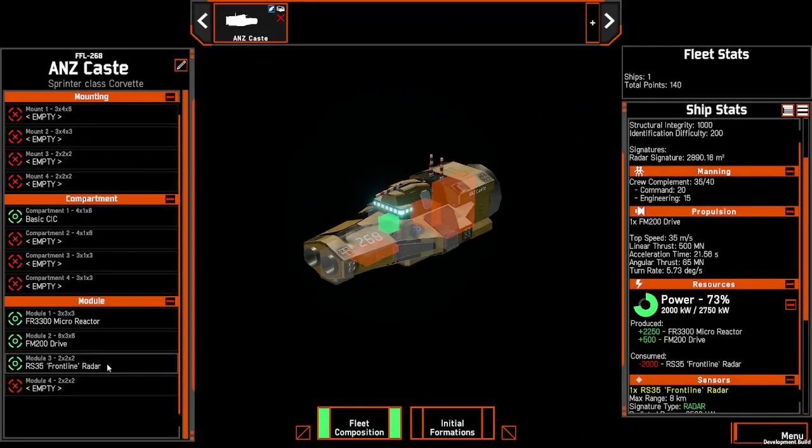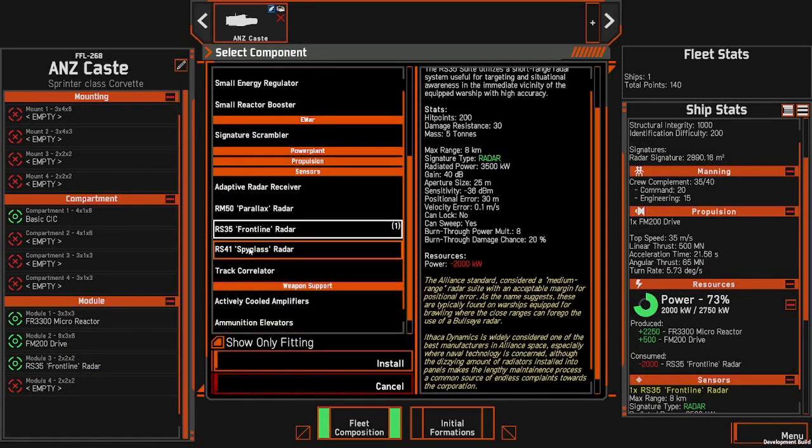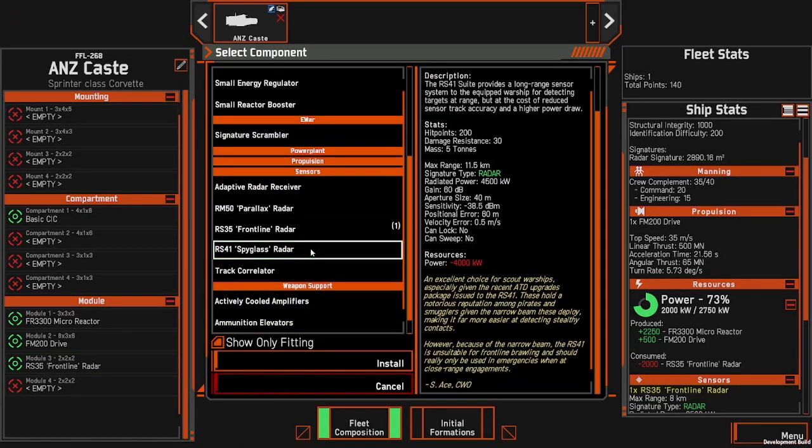The other component is its radar. All ships start with the frontline radar, but we're going to change that to the Spyglass radar — hence the name, the Spyglass Corvette.